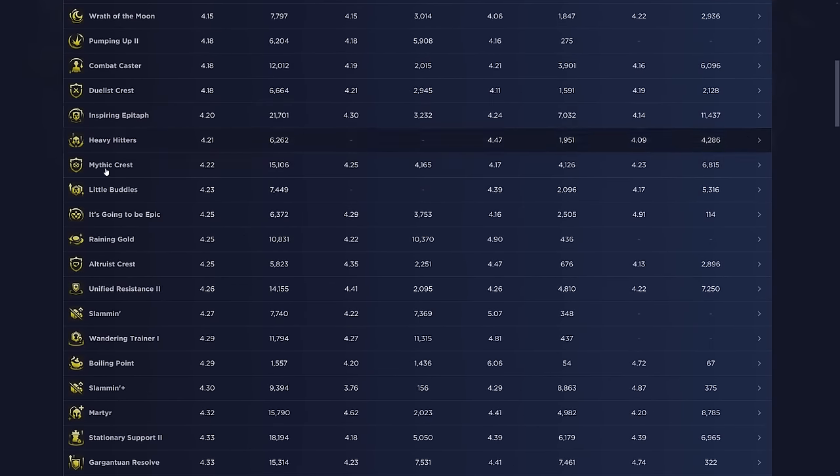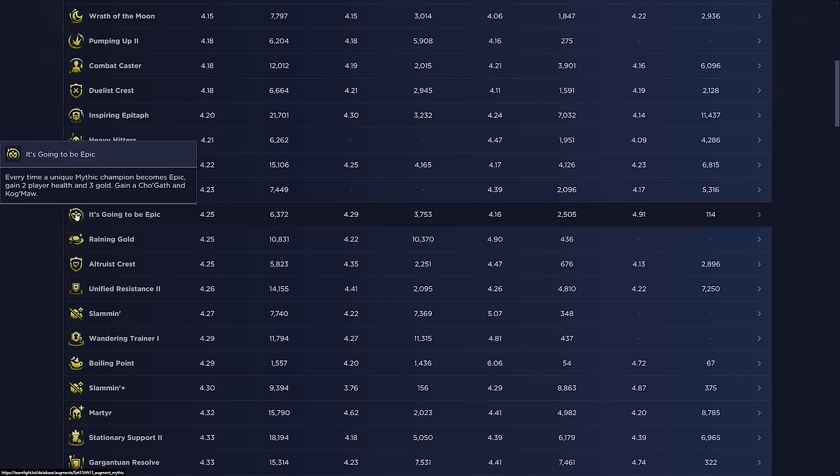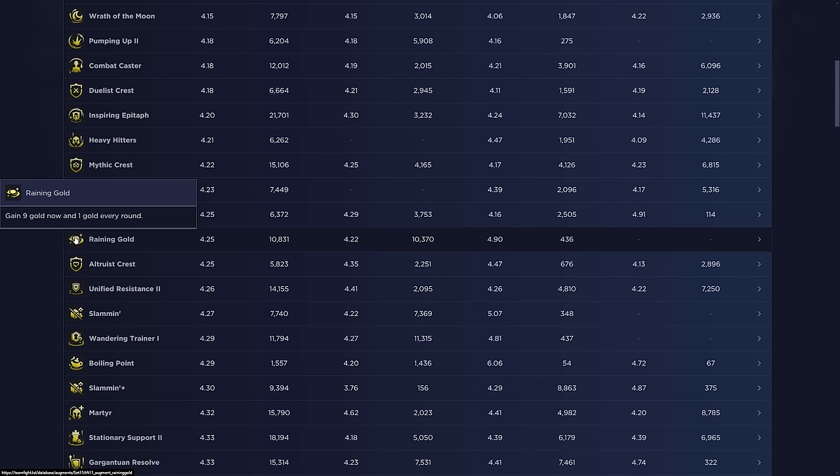Wrath of the Moon: obviously good if you're going Umbral. If you're forcing a comp and you see a trait augment in stage three or four, you pretty much auto-pick it. The rule about needing a certain amount of units only applies during stage two. There are also various other crests here — Epic is the Mythic one that gains two player health and three gold every time a unique Mythic champion becomes Epic.